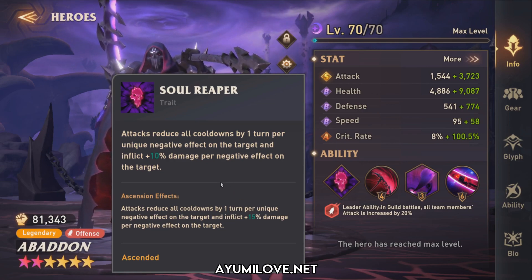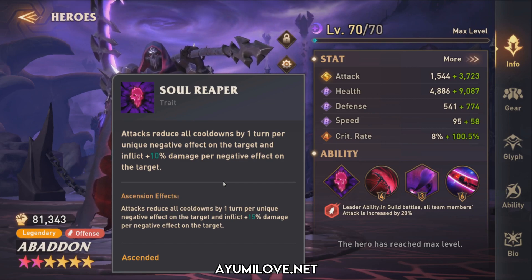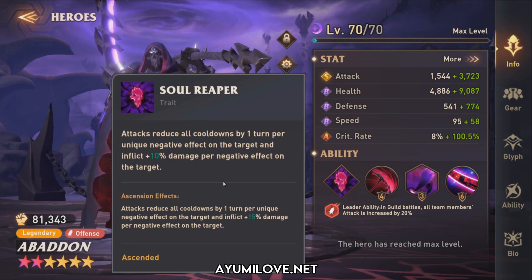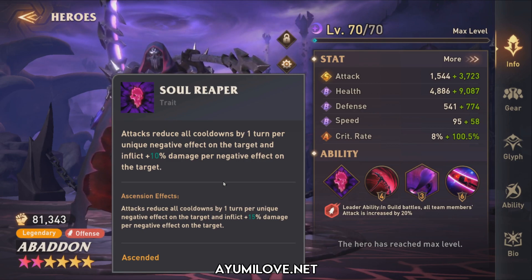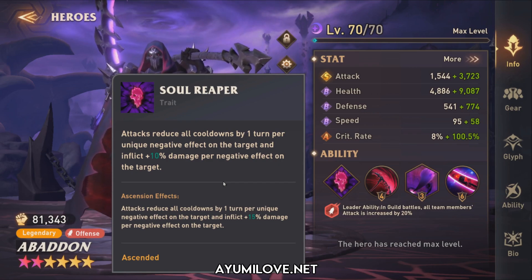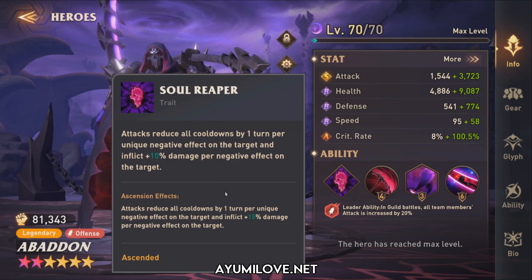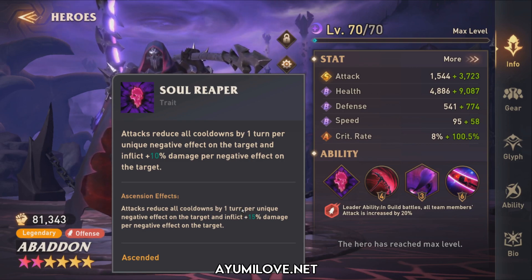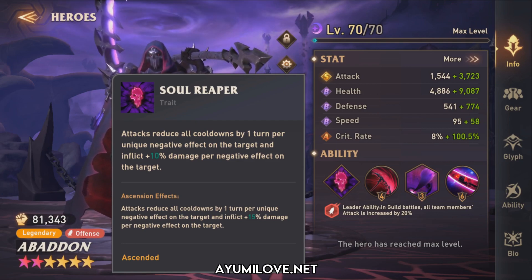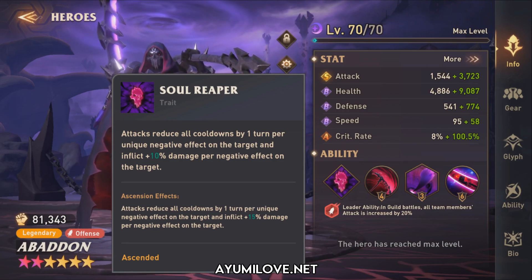In the Hurricane Ruler battle, I had over 99 Ignite debuff stacks on the boss, along with other negative effects — around 110 to 115 total. That works out to approximately 1,650% more damage through his ultimate ability — that's crazy. Abaddon was already buffed up to do even more damage on top of that.